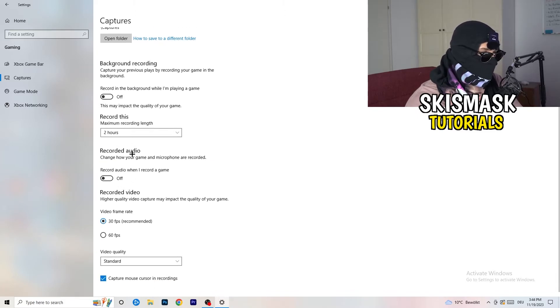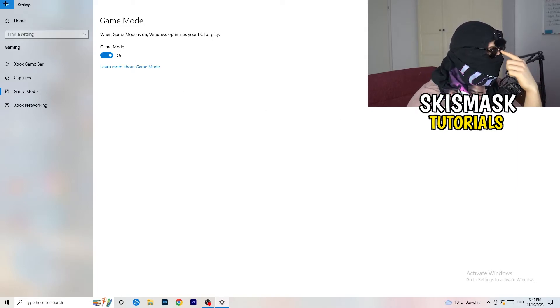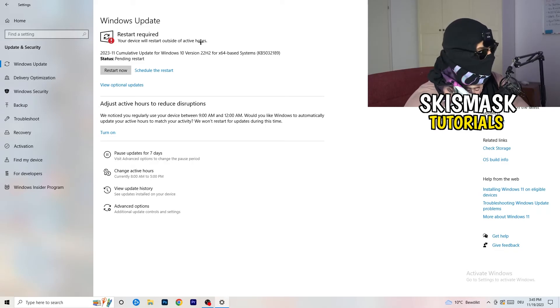For audio and video frame rate in captures, you don't need those either — just keep background recording off. Next, check Game Mode: for me it works, but for others it may not. Try it on and off and keep whichever setting works better. Then go back and click Update and Security. I know this sounds basic, but keeping Windows updated helps a lot with every kind of issue — an updated operating system increases performance significantly.